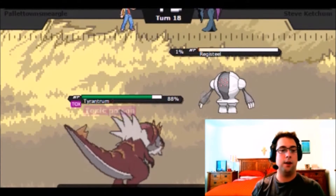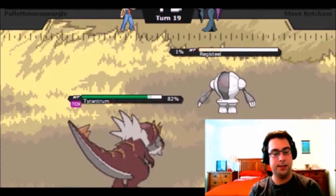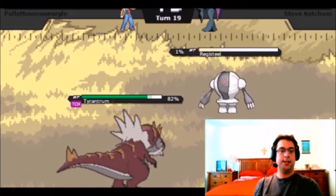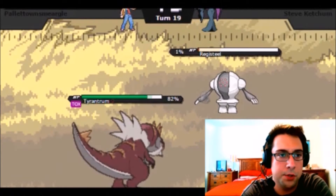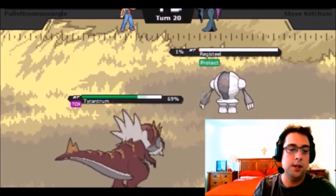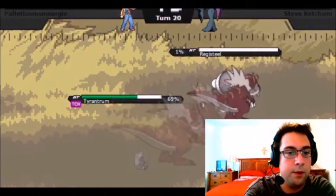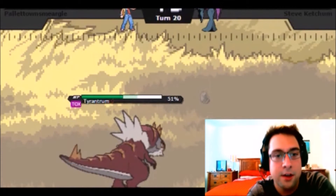He lives on one HP and gets his Toxic off — good for him. We are Choice Scarfed into the Head Smash, so Tyrantrum is on a timer, but this thing is just going to do massive amounts of damage to our opponent's team, which is really nice. He uses Protect — so we're going to take some more Toxic damage. He's going to try to play the Toxic-stall game with us here. Getting more Toxic damage off on us — I'd expect nothing less from a Regi.